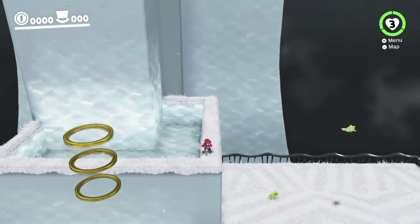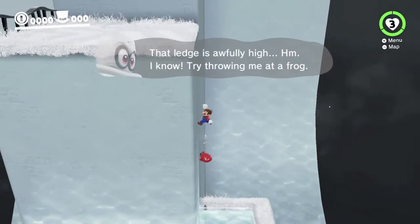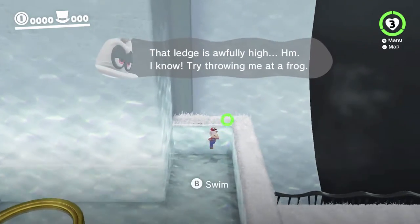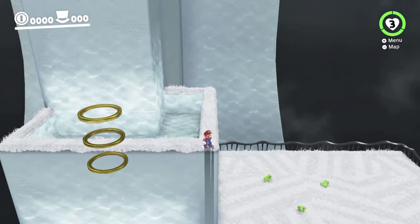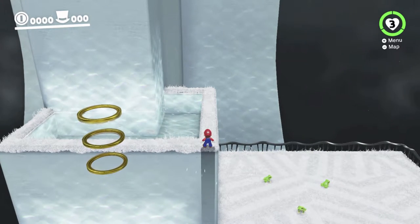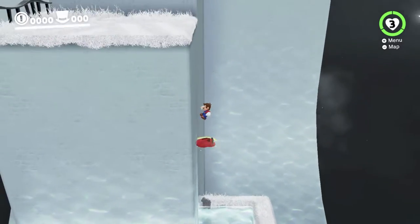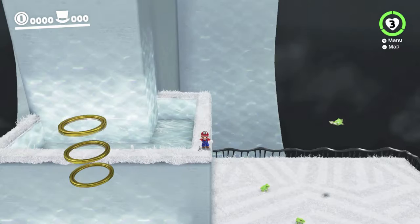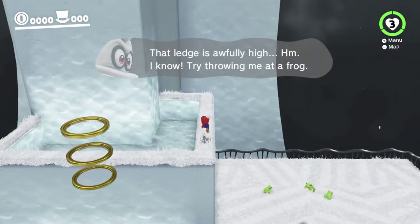I have done it before off camera, so I should theoretically be able to do it here. But I'm having some trouble with it, as you can see. It is also possible to use a ground pound jump rather than a triple jump to start it, but I've never been able to do it that way. The ground pound jump doesn't go quite as high, so you need to be a bit more precise to get all the way up. Also, you can bonk on that wall there when you're trying to dive under Cappy, so you've got to be careful about that too.